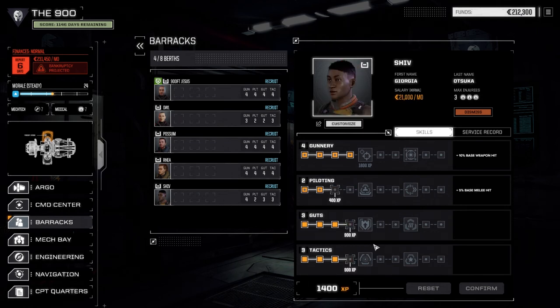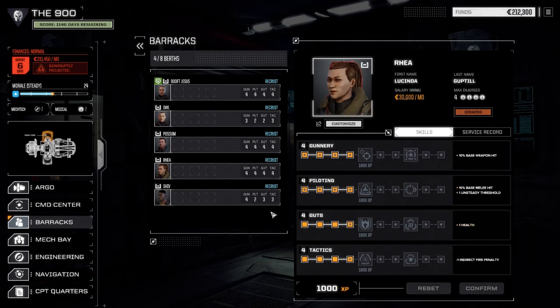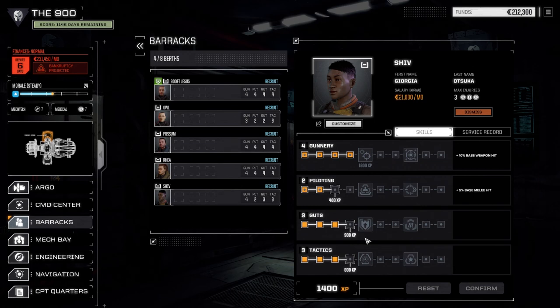Let's get Shiv's piloting up — she tends to be in close a lot. Actually, let's get her guts up instead; I don't want her to get killed. Let's make sure we've got guts across the board for all the pilots we're running right now, just so we're safe. Let's go this route and confirm.